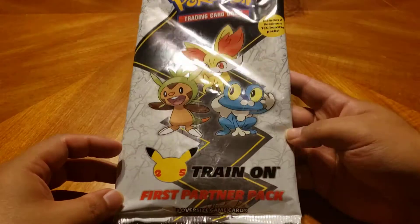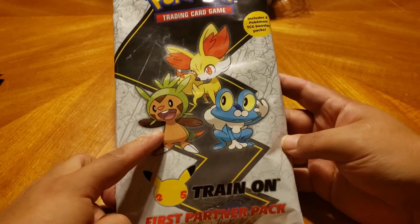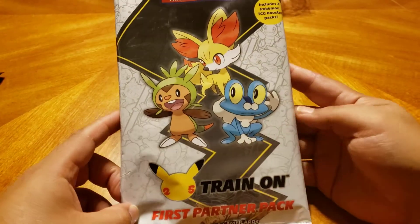Hey, what's up everyone? We have something pretty cool today. I got four of them to open — let's see what we get. We got the first partner packs, the new one, with Chespin, Fennekin, and Froakie.